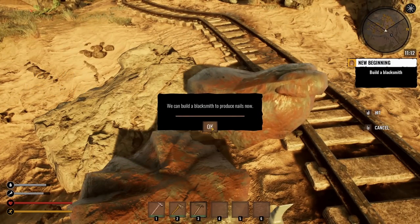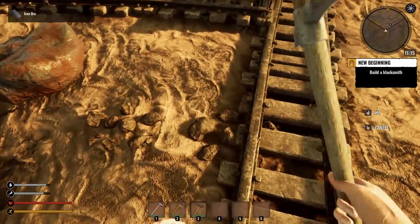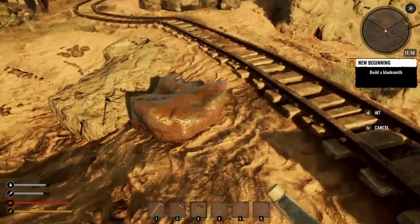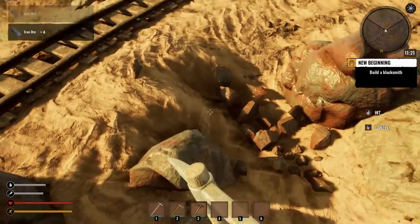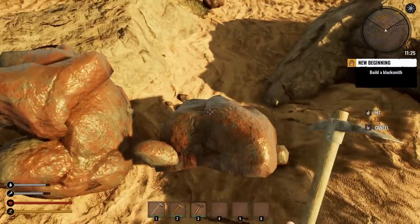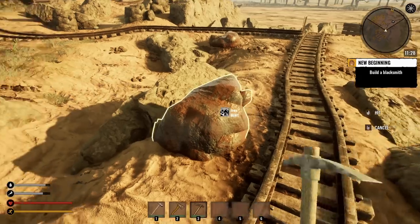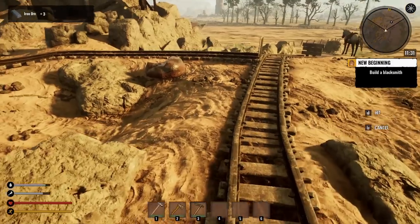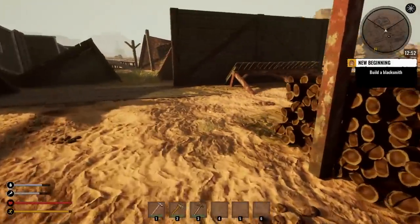We can build a blacksmith to produce nails. The ore pieces are flying all over the place — there we go, that's one piece. Let's mine a bit more. It's one piece per hit, I think. You pick up the ore — do we not even have to smelt it? It's a demo, so I'll just go with it. I grabbed a bunch of iron, so let's go ahead and place down the blacksmith.